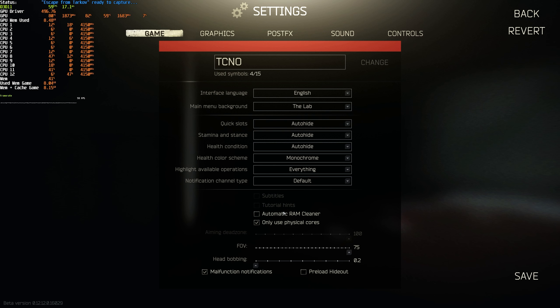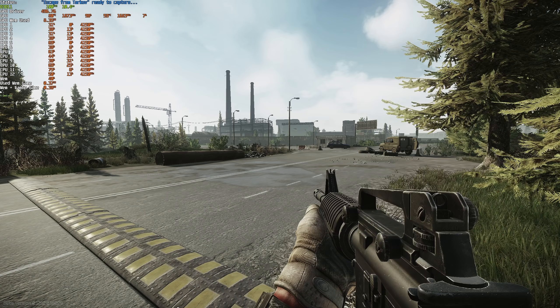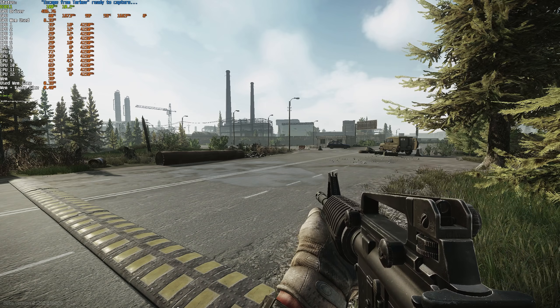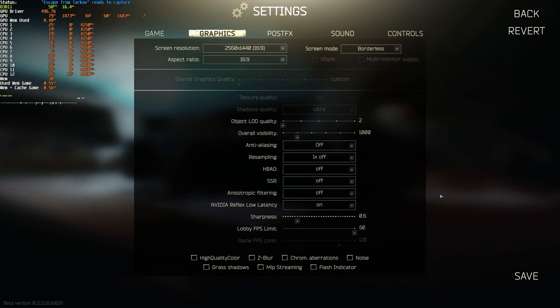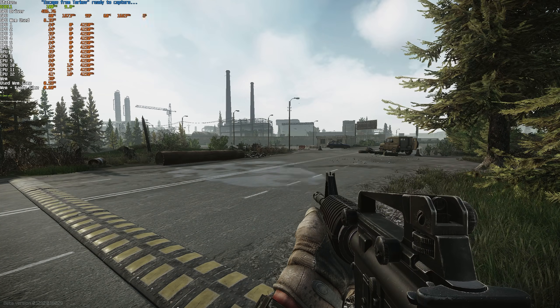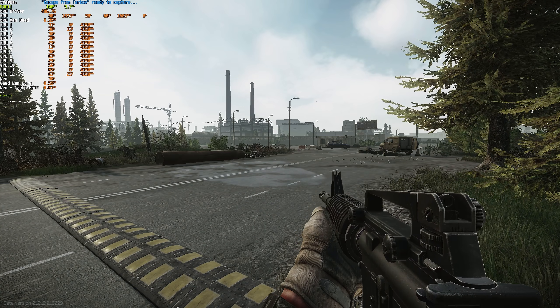Automatic RAM cleaner is suggested to have off, but you can turn it on and see what it does for you. For me it doesn't really do anything, though I do have 128GB of RAM. With all of that done, the only things left are shadow quality and texture quality, for which I'll need to reload into the game.